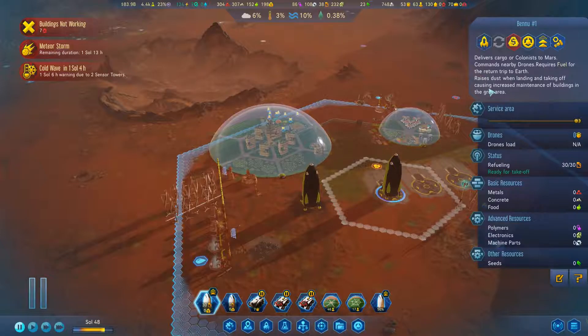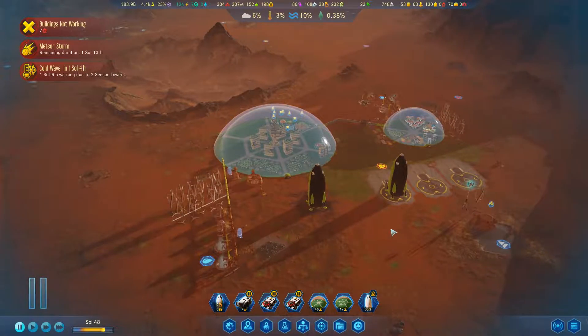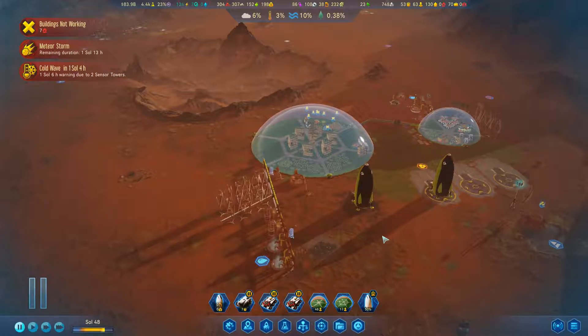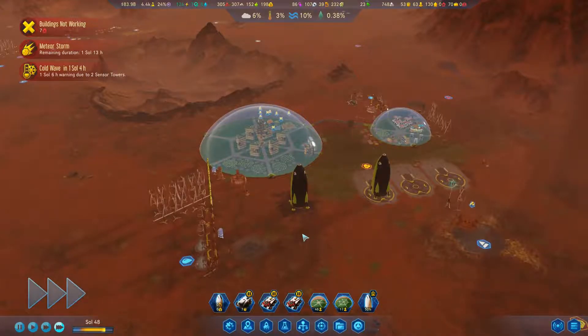This guy is fueled and ready to take off — he is getting fuel now. That's going to send this one back. They're capturing ice asteroids — yay! Let's see what it does to our power situation once these are built.